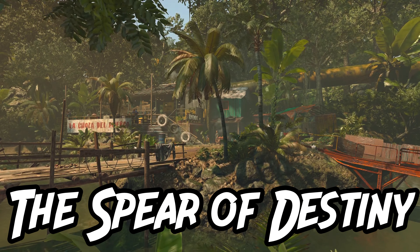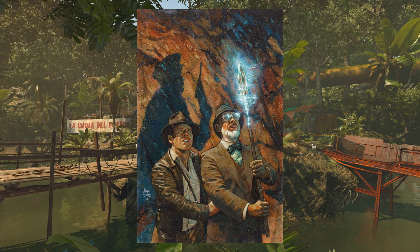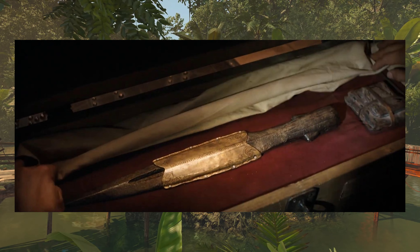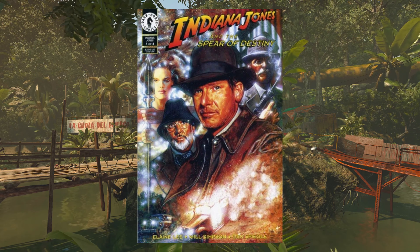The Spear of Destiny. Also known as the Lance of Longinus, the Spear of Destiny was a Roman spear that pierced the side of Jesus Christ while he was on the cross. It makes an appearance in the prologue of Dial of Destiny, however that one was actually a fake. There was also a series of comic books where Indy did go after the real Spear of Destiny, which had magical powers.